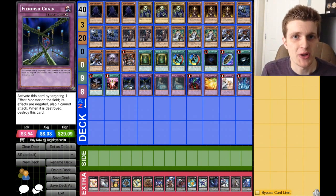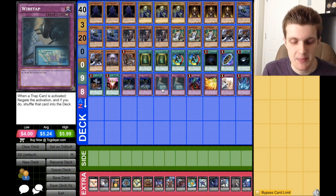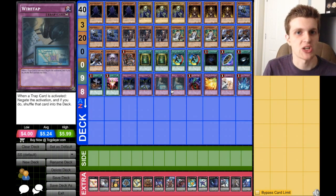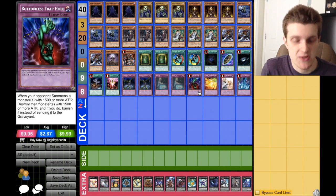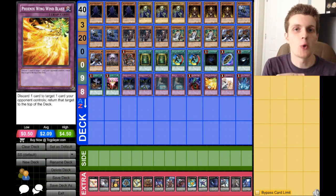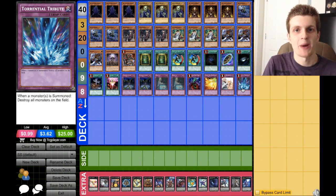For the trap lineup: effects can sometimes be a problem, so we run two copies of Fiendish Chain to negate effects we don't want going off and protect our monsters if they're attacking. Two copies of Wire Tap — even though Lady in White stops a lot, Wire Tap is good for getting around cards like Solemn Warning so our King of the Skull Servants gets his attacks through. One Bottomless Trap Hole — self-explanatory. One Phoenix Wing Wind Blast is actually really good, because you can discard a clogged card or even a White Prince, make your opponent go back a turn, and even pitching an OG Skull Servant for it is totally worth it. Then one Solemn Warning and one Torrential Tribute to wrap out the trap lineup.